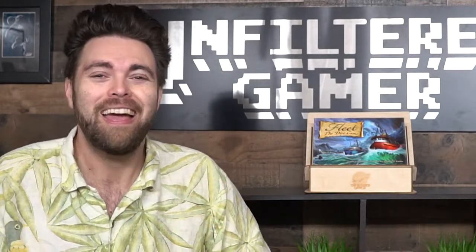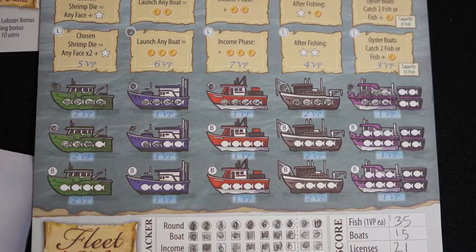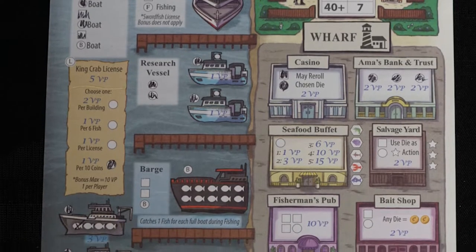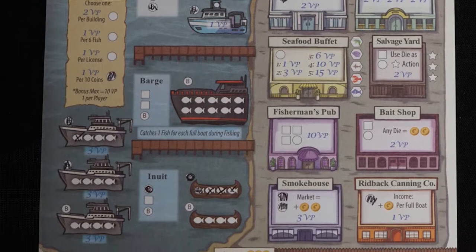Your objective is to gather as many fishing boats and licenses as you possibly can, as well as certain buildings and bonus rewards, earning coins that give you specific abilities to choose what you'd like to gather while fishing. You're trying to gather fish in each of the boats that you own. The game plays 10 rounds, and every round you go through phases: gathering boats and licenses, then fishing on every even round, then going to the town and rolling the town die to gather specific town or dock locations for more points. Whoever has the most points wins the game Fleet: The Dice Game.